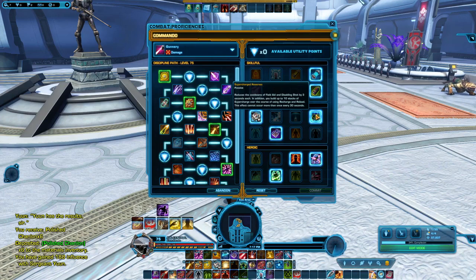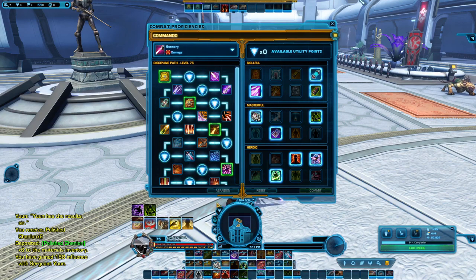Disabling Shot is your interrupt — something you'll be using often in PvE and PvP. In addition, you'll gain your 10 stacks of Supercharge over the course of using your regen ability, Recharge and Reload. This allows you to build your stacks just from using your regen, which is pretty useful.